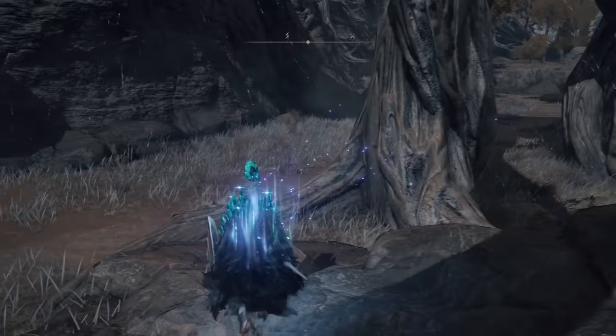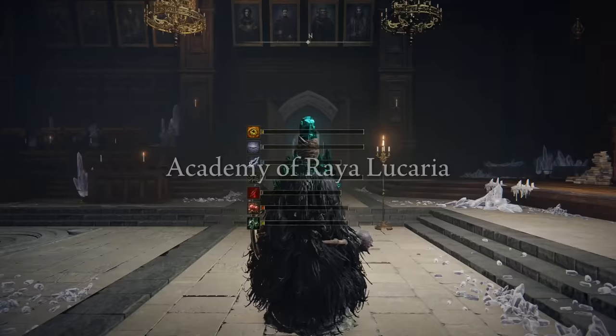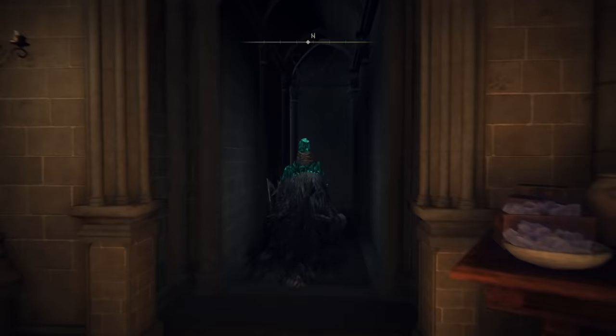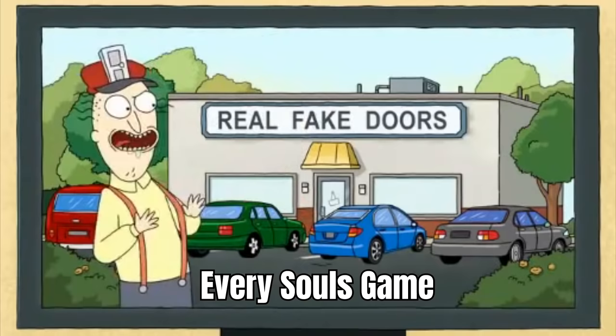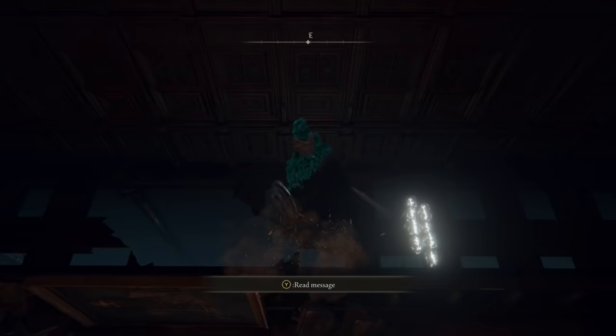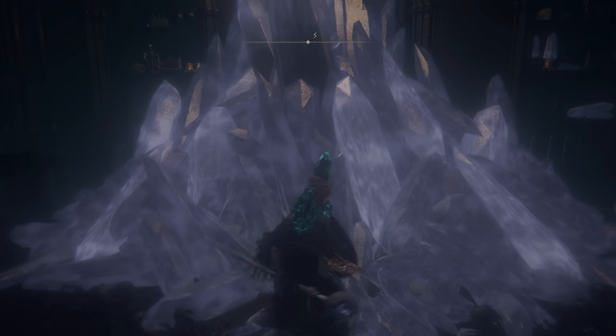The second piece of the puzzle is the magic-boosting talisman found in the School of Sorcery. From the wolf boss fight Grace, head out the way you came and there is a series of bookshelves where on the right is a fake wall. Once you go up the ladder, go to the back of the room, jump over the railing, drop down twice, and nestled in some crystals is the talisman.